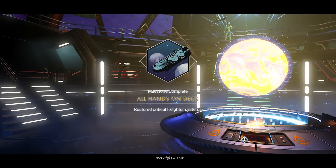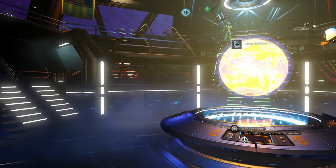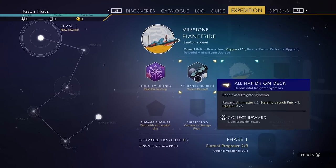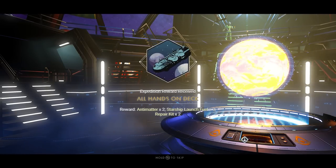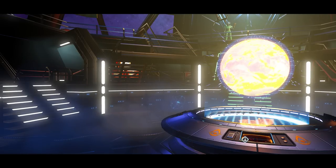Go into your menu and accept the rewards. If you don't accept the rewards it's going to make your life difficult, so always accept them. We got anti-matter, starship launch fuel, and a repair kit times two.